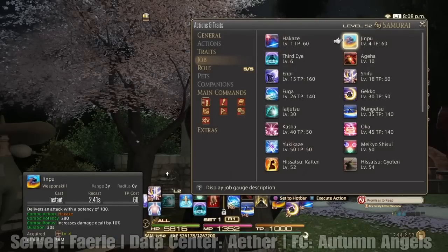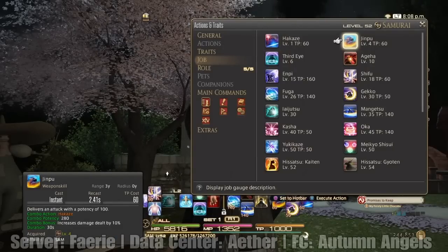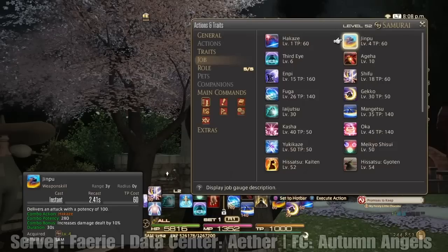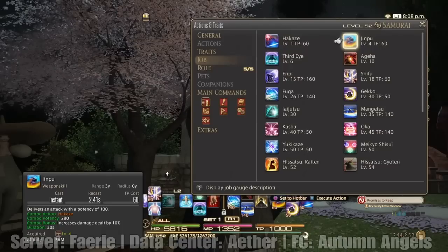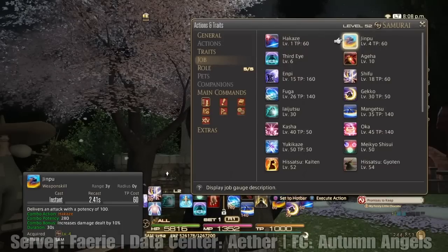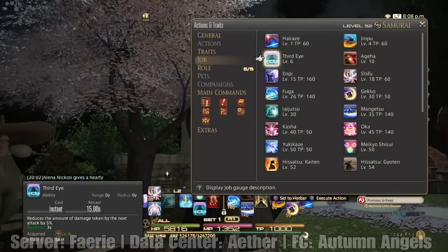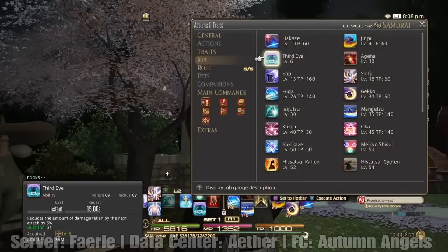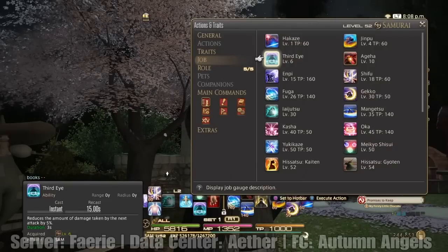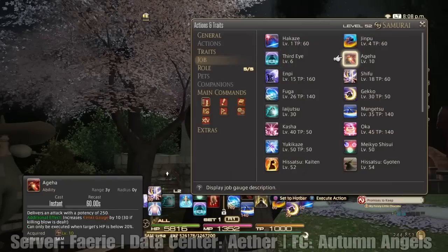You've got Jinpu, which delivers an attack with a potency of 100. Combo action is Hakaze. It increases your damage dealt by 10% and lasts 30 seconds. I want you to keep your eyes on Jinpu because Jinpu is something you want to always keep up. Third Eye reduces the amount of damage taken by the next attack by 5% — anytime you picture yourself getting hit by something hard, throw Third Eye up. I do keep that on my main hotbar.